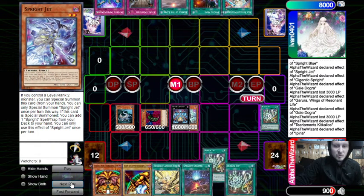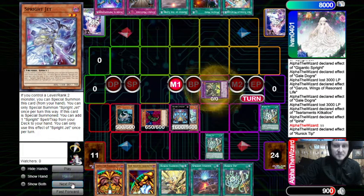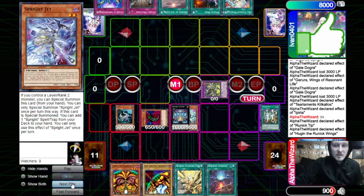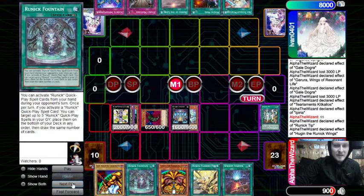We don't really have graveyard triggers, so we just go ahead and normal summon Iperia — draw a card, draw into another Runic Tip. So we activate Runic Tip to special summon, because we still have Flashing Fire. We use Rugin's effect, discarding the other Tip, to get another Runic Spell — Engrave — and add Fountain. Then we overlay into Mannequin Cat.